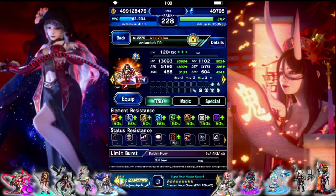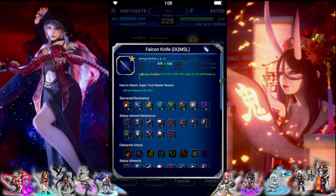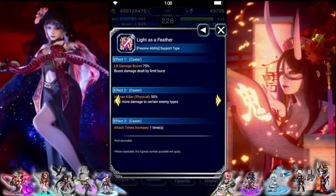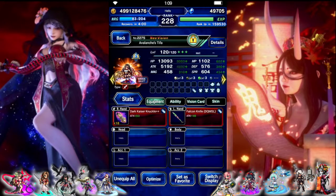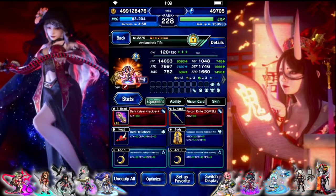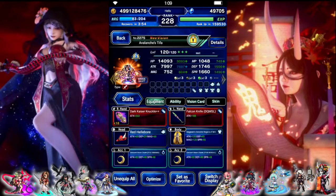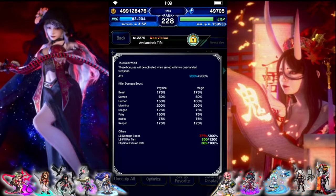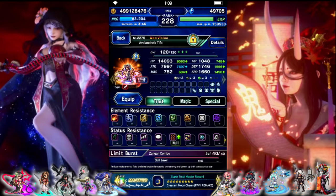Tifa, base: water and light resist, dual wield. We're using the knife that makes her auto attack hit twice so she can auto attack chain with Sephiroth for the chain cap. And then shift is LB focus — 150 fairy, 175 reaper, 300 limit damage, no real resist.